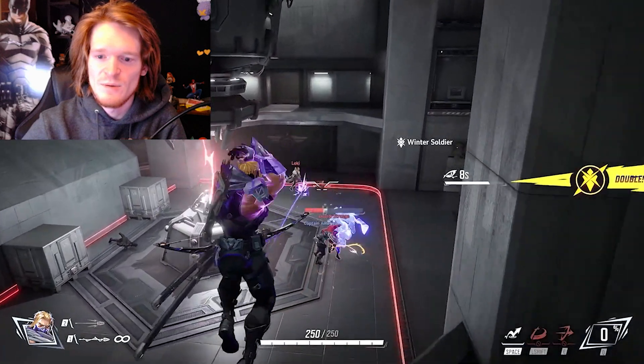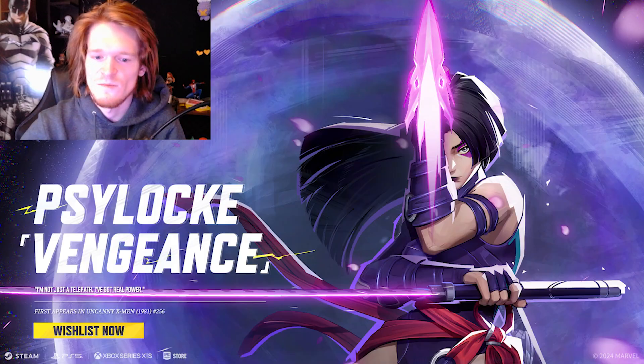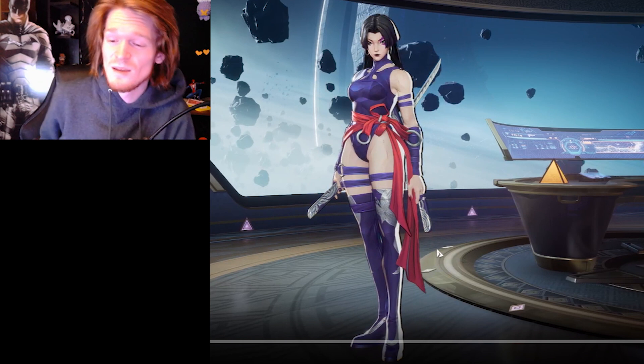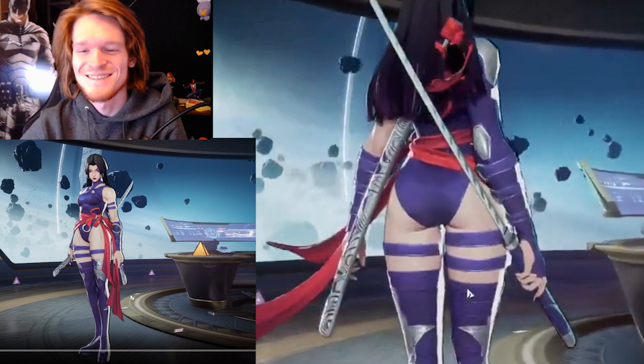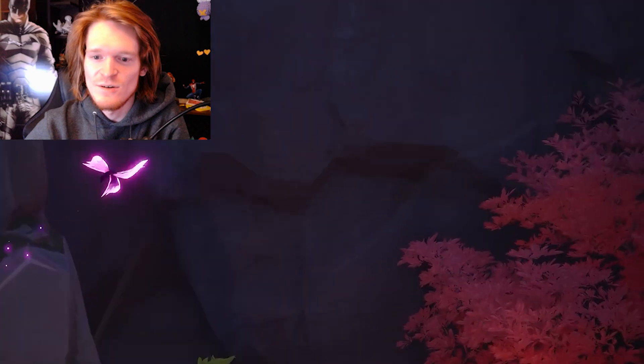Then we got a little bit more crazy with the Psylocke skin — Psylocke Vengeance from Uncanny X-Men 256. This skin is fire, and the bottom half of this skin is quite good as well. It's a nice skin. Then they put up Venom Space Knight again, which we had already seen in the last video from a long time ago.